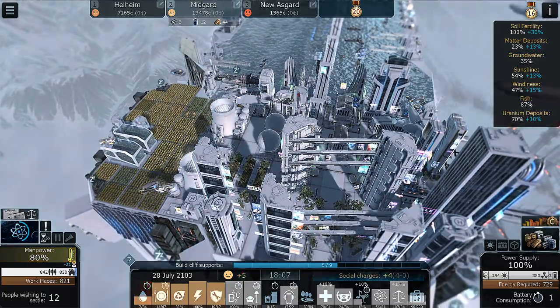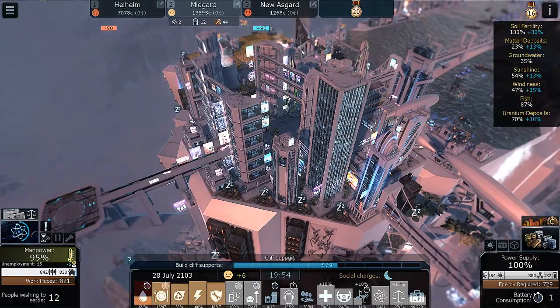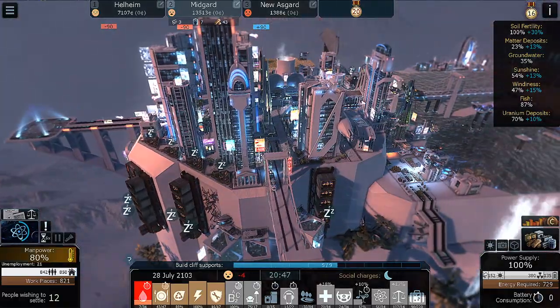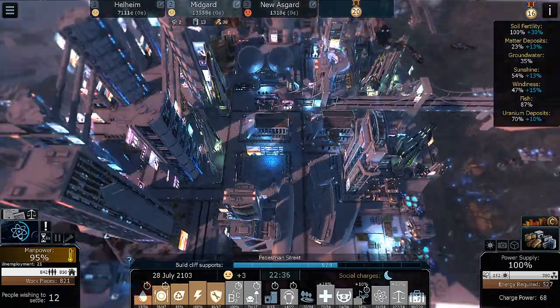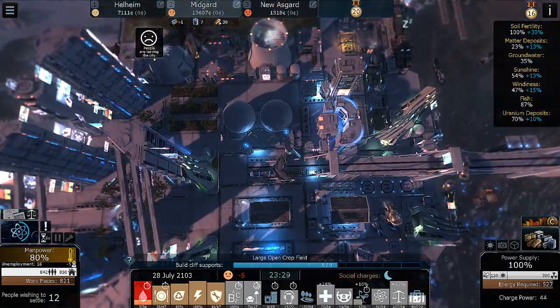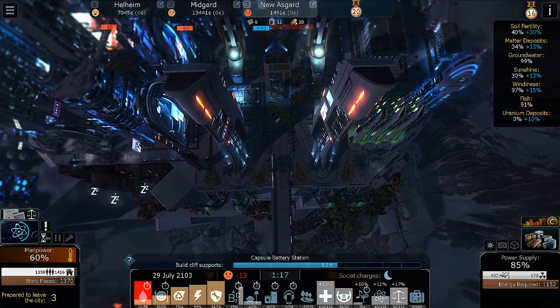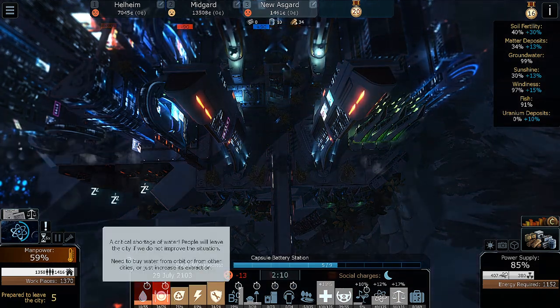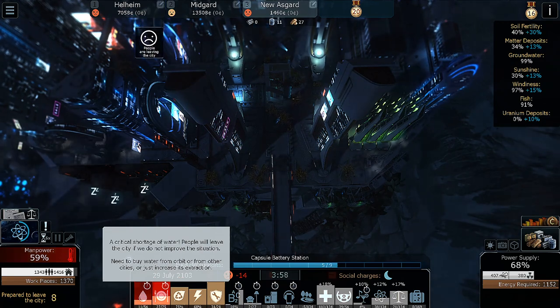Why has electricity here dropped so much — what's going on over here, what's causing this? Stop leaving the city! Look, food's going up slowly, water's slowly going back up — it just takes a little while because everything is pipelined, unfortunately.